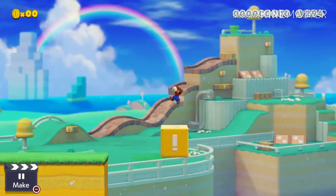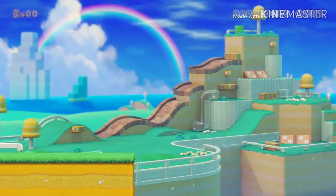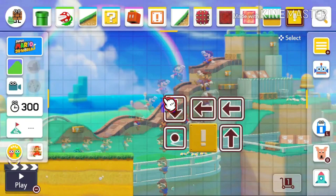This next one is a really big troll with exclamation point blocks in 3D World. Basically, just do something like this and Mario will automatically fall to the void.